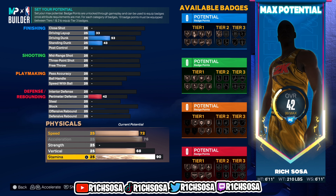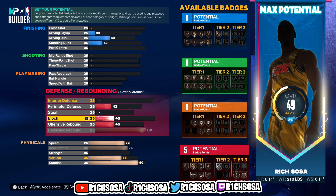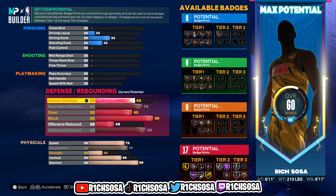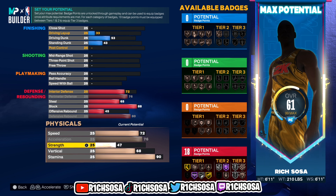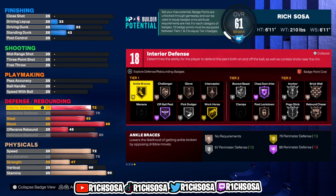When it comes to the defensive end: defensive rebound go with 80, block I'm going to go with 88, steal put this to 65, perimeter defense I went with 76, and interior defense I'm going with 72. Right there we're going to be able to maintain a total of 18 defensive badges.